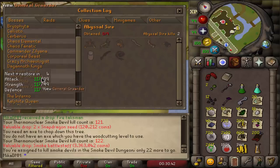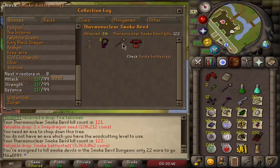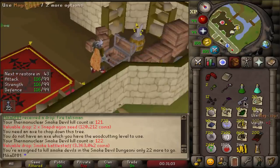But if we take a look at the collection log right here, we find Thermy somewhere here — there it is. And look at this, it's beautiful. We have dragon chain body, occult necklace, a smoke battle staff — these are all from the small smoke devils, but it still counts. And there it is, man — only the pet smoke devil left. That is beautiful. Oh, I'm so happy about that.